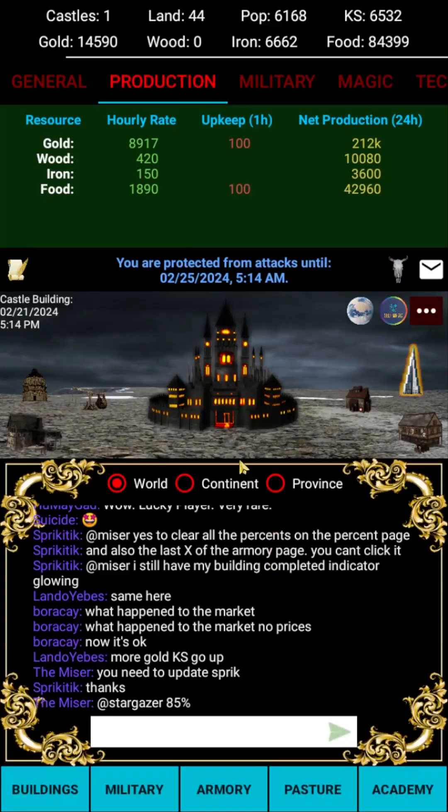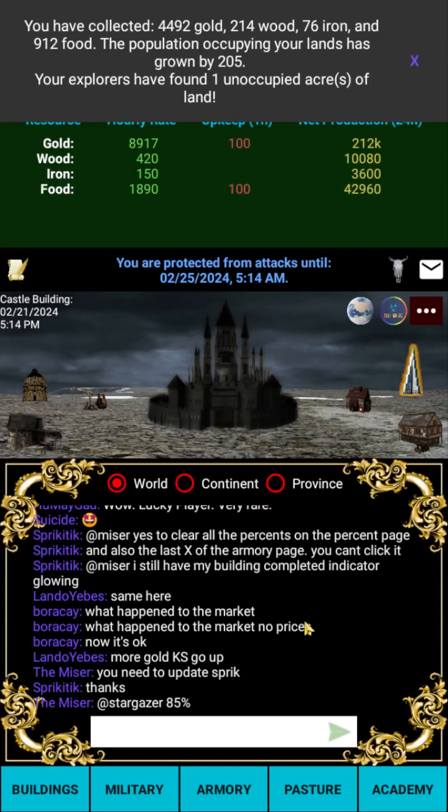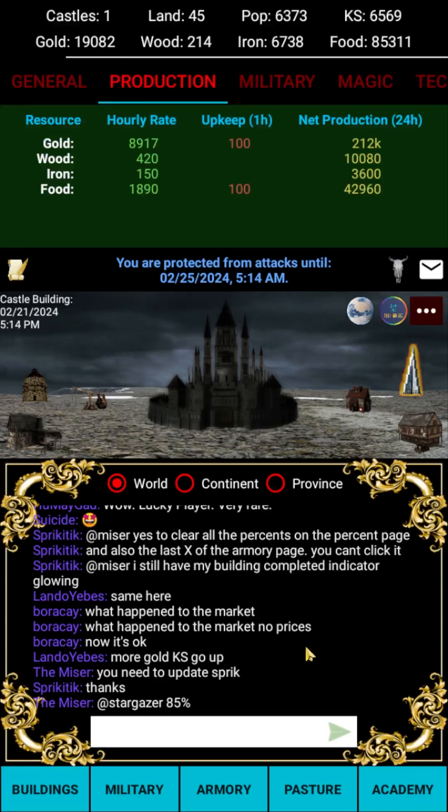When resources are ready to collect, your castle will start to glow. Clicking your castle will make the collected resources immediately available for use. Resource collection caps after 24 hours of not clicking your castle, and the castle will also automatically collect these resources the next time you log in. Clicking the castle does a few other operations as well — every time you click it you have a chance to explore some land based on how much time has passed since your last collection.